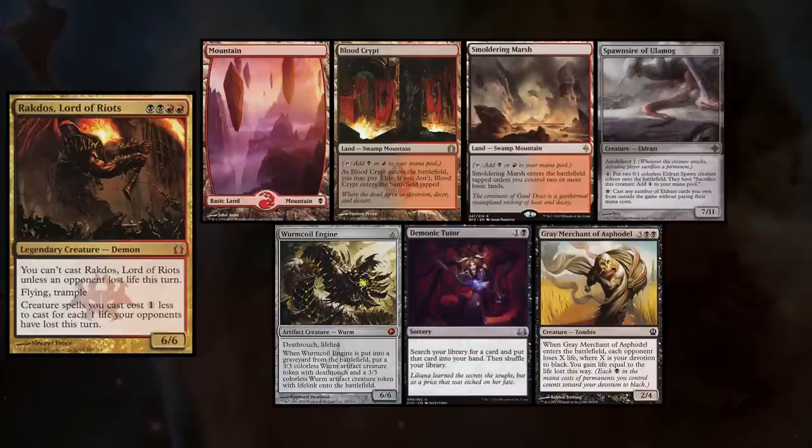This week I am playing my Rakdos deck, and I keep a hand with Mountain, Blood Crypt, Smoldering Marsh, Spine Sire of Ulamog, Wyrmcoil Engine, Demonic Tutor, and Grey Merchant of Ashphodel.